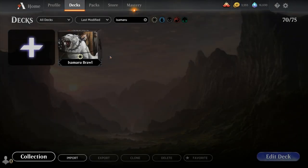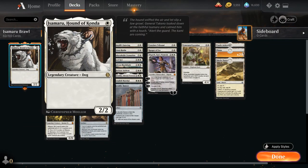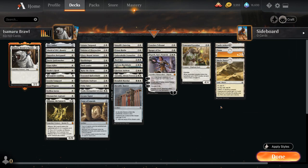Hello and welcome to another Magic Arena gameplay video. Today we're taking a look at another brawl deck. Since today's FNM event features historic brawl, I wanted to explore one of the historic brawl commanders: Isamaru, Hound of Konda, introduced in Jumpstart — a one-mana 2/2 legendary dog with no other text, so it always gives us access to that one-drop on curve, which is nice for a more aggressive deck.